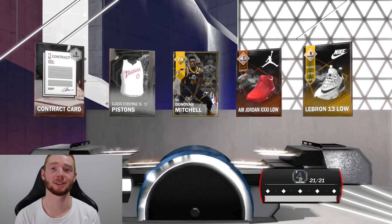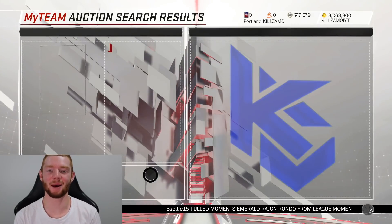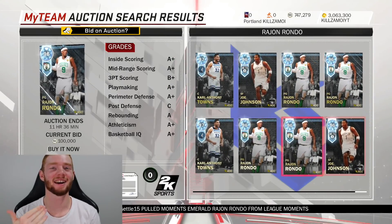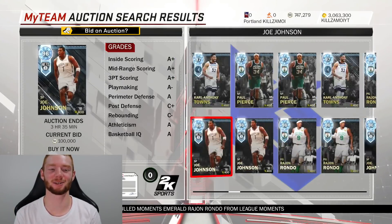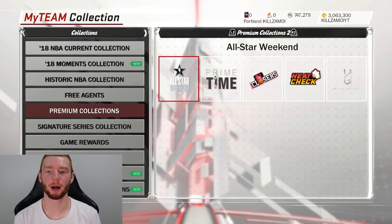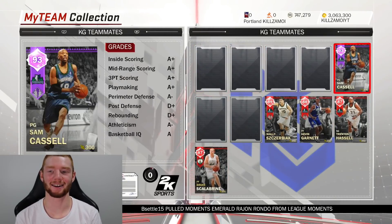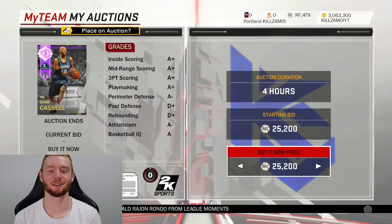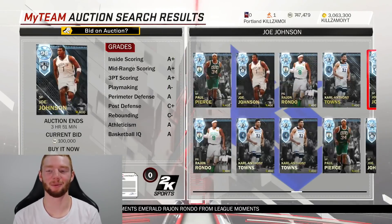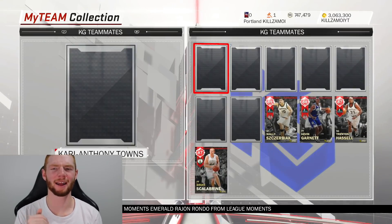That really wasn't a good pack opening. Let's do a quick search — diamond KG teammates. There are quite a lot up. In two boxes I only pulled one amethyst. Looking at Premium Collections number two, this is all I got from my whole packs. I'm going to try and sell my Sam Cassell before his price goes down. The more I look at it, the more disappointed I am that I wasn't able to pull any of these players.